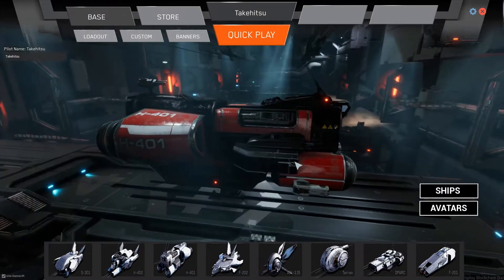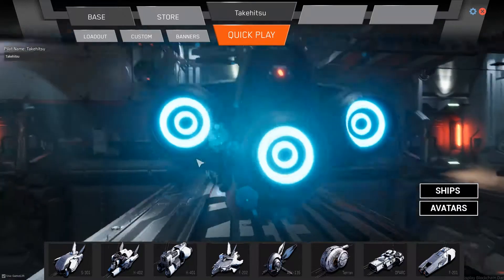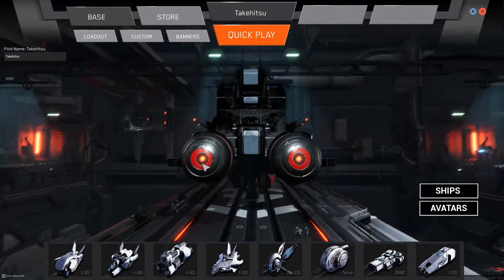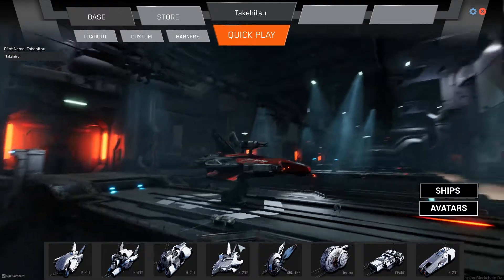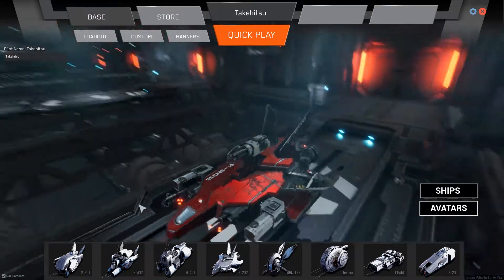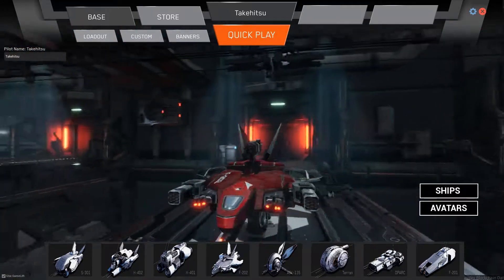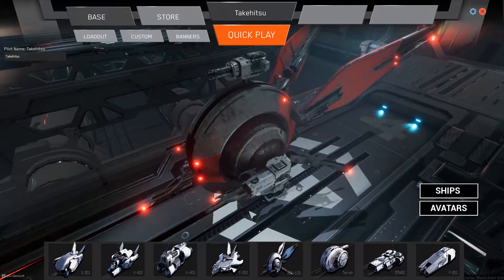This is the Hulk 2. It does not have anywhere near as much firepower. I'm not really sure what it has that the other one doesn't. But this is the fighter — the F202. I don't see where you can put decals, but I'm okay with that.